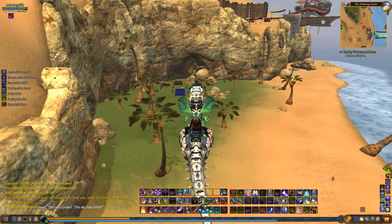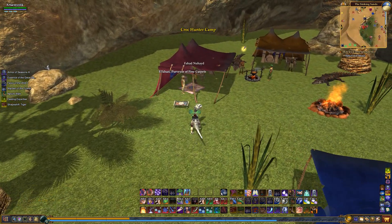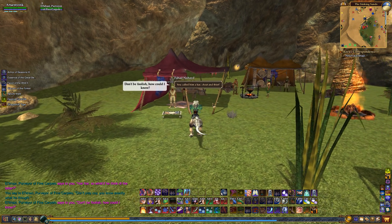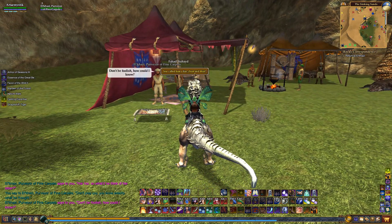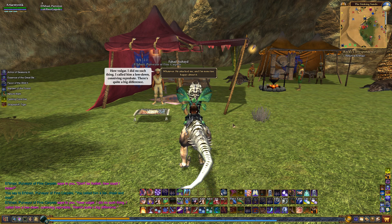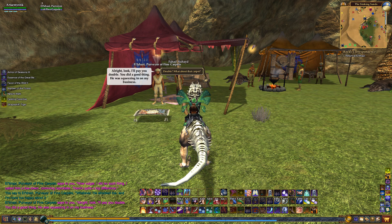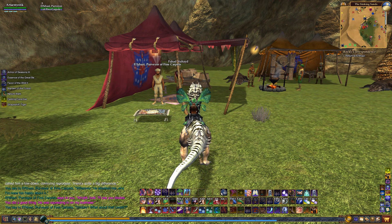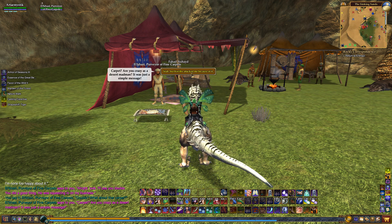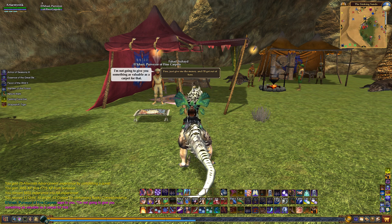I don't know how many more quests there are before you get the rug — har har! 'So what did he think of the letter?' 'You called him a liar, cheat, and thief.' 'How vulgar! I called him a low-down conniving reprobate — there's quite a big difference.' 'He attacked me and I'm none too happy about it.' 'I'll pay you double. He was squeezing in on my business.' 'Double? What about that carpet?' 'Are you crazy? It was just a simple message.' 'Fine, just give me the money and I'll get out of here.'